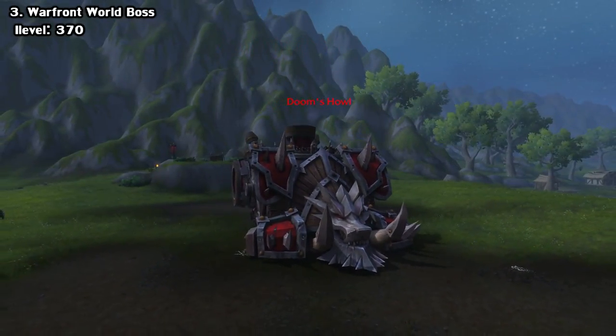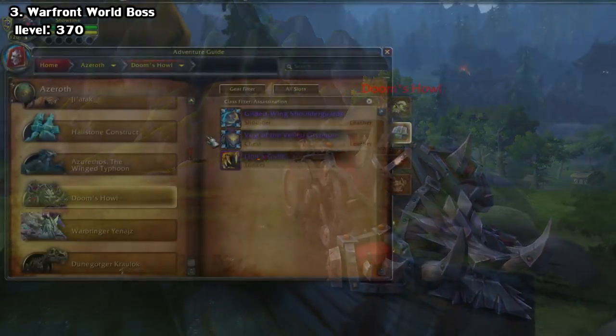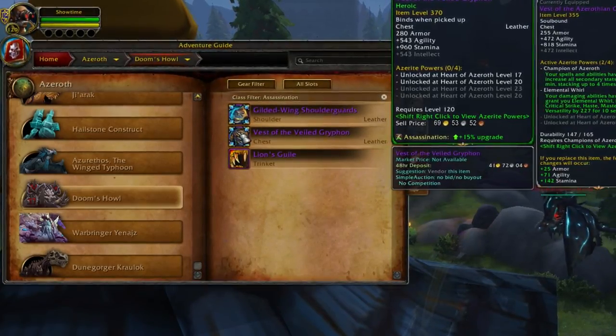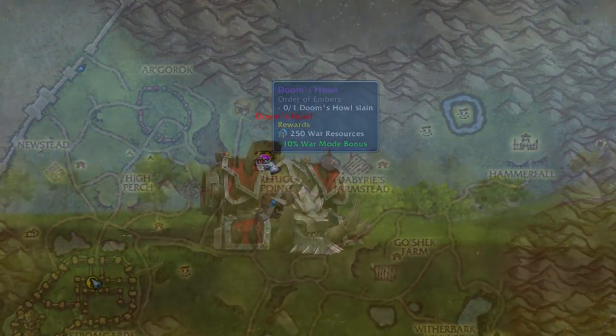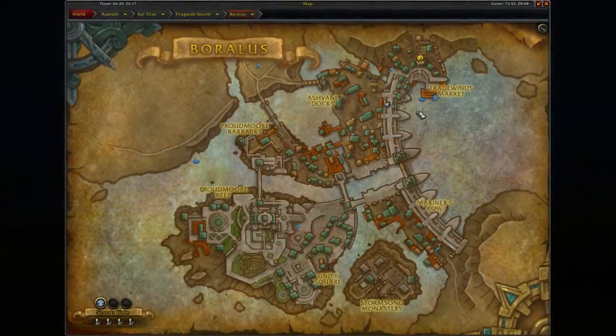You'll definitely want to save one for the Warfront world boss though, because they're dropping iLevel 370 loot right now, which is Heroic Uldir level. If your faction controls the warfront, you can pay a visit to the Arathi Highlands to find a world quest for a boss. For the Alliance you kill Doom's Howl, and if you're Horde, you kill the Lion's Roar.